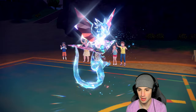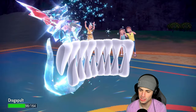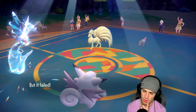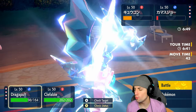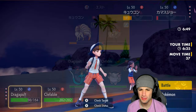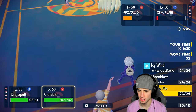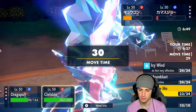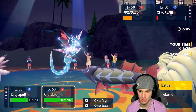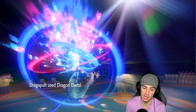Dragon Darts hit Ninetales for great damage and nearly KO'd Barraskewda too. They dodged Follow Me — maybe they have Stalwart on Barraskewda. I'll try Follow Me again and use Icy Wind just in case they swap. Dragon Darts picks up the double KO! Match two is looking really good for us. Bye bye Ninetales, bye bye Barraskewda!